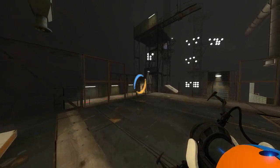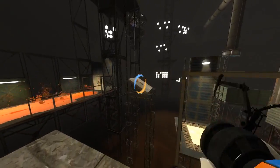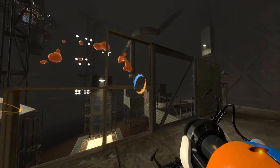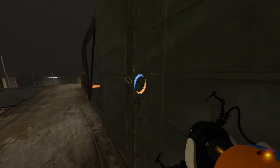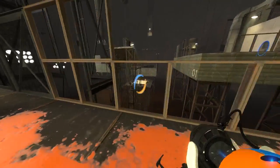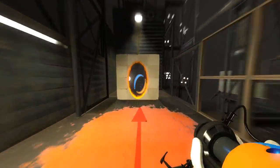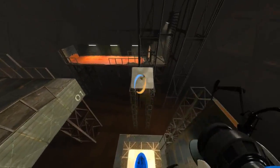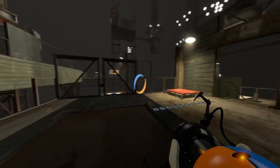That looks like a good speed thingy. I know words. Looks like I can just fling out that way, so I'll do that. I can't get my portal on both, but there is this right here, which will help me along. Whee! That was an obvious trigger catapult.